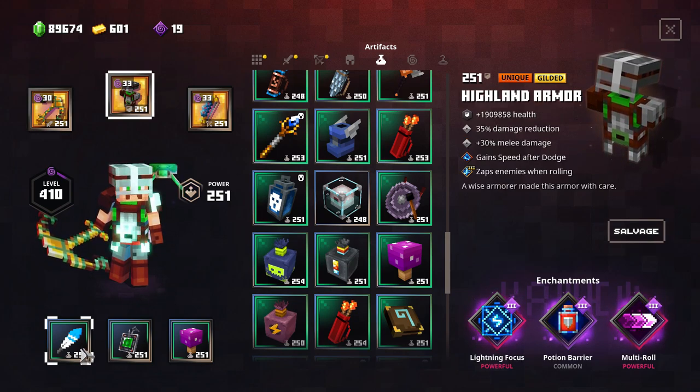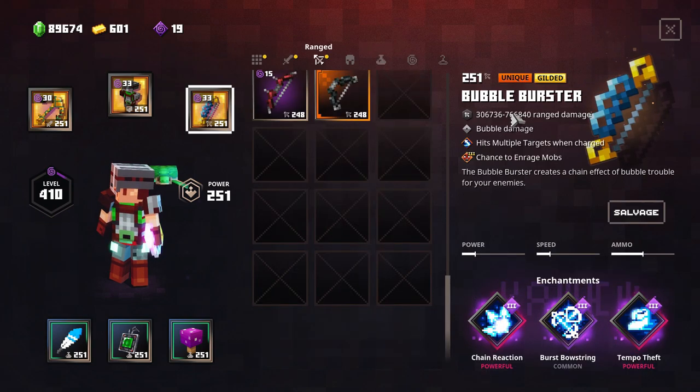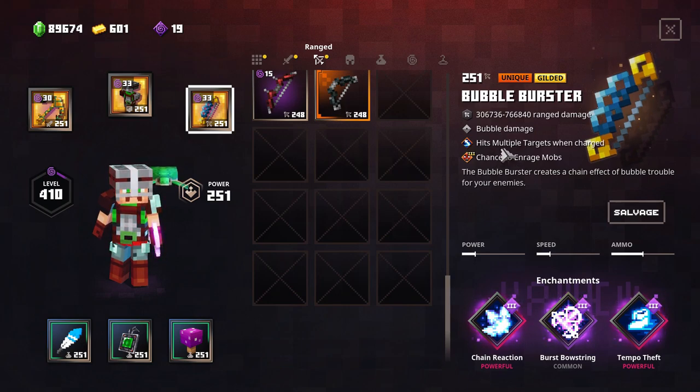Nice Multi-Roll - we can roll quite a lot. We have an extra Wall Light Feather because it's really fun bubbling enemies with the Burst Bubble here - bubble damage - they can also fly in the air, it's really fun. We can hit multiple targets and enrage them so they won't just attack us but their own allies, which gives us more time. Tempo type for extra speed, and Burst because we want this to happen when we roll - we don't want to stop. We also have Chain Reaction.